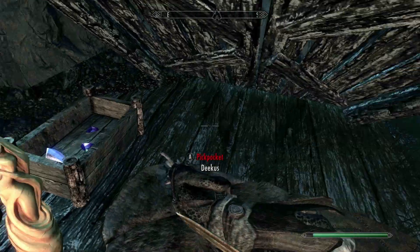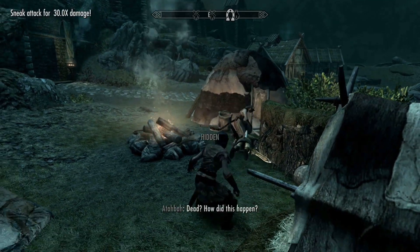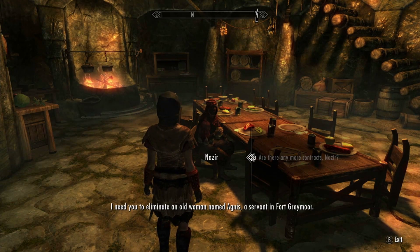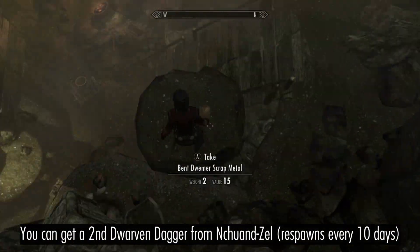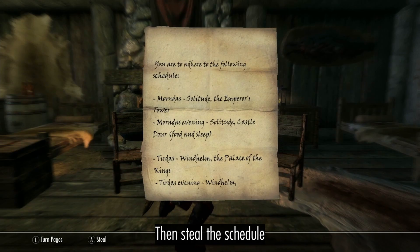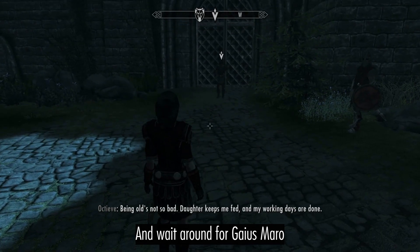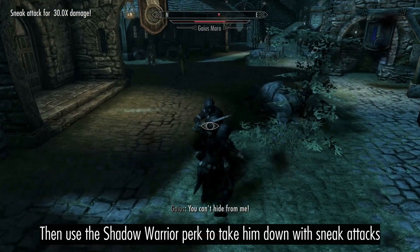Keep up with the side contracts, including a hunter and eliminating an old woman named Agnes. You can either get a second Dwarven Dagger from Nchuand-Zel or buy an Elven Dagger. See Gabriella for the next phase, then wait around for Gaius Maro — speaking to him turns him hostile. Use the Shadow Warrior perk to take him down with a sneak attack.